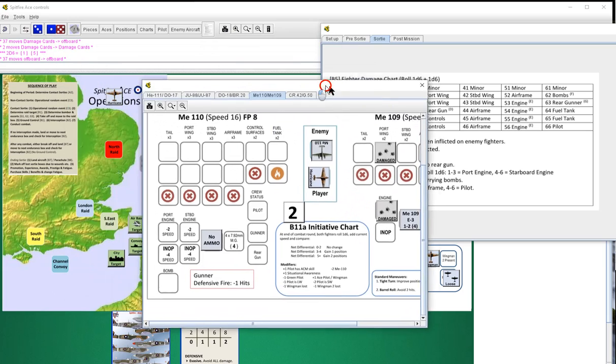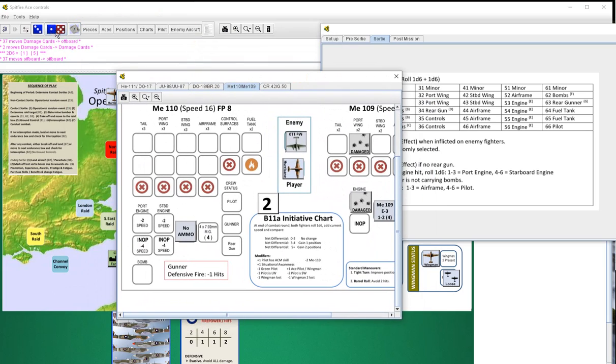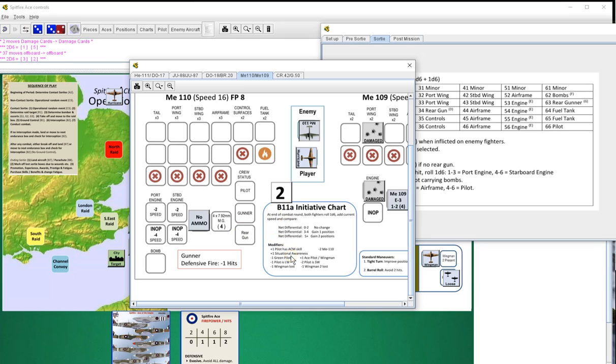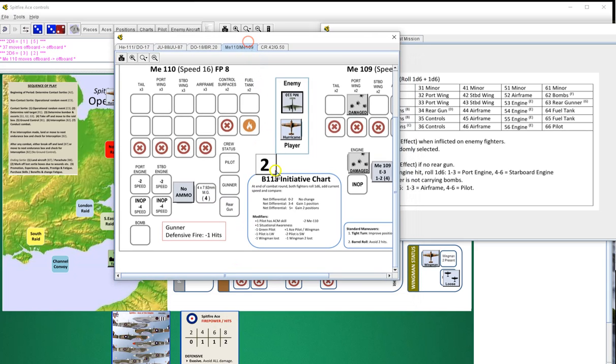We go into initiative. He's not escorted so we don't have to roll dog fight. Ours is the blue dot, his is the red. We have three and a two, we both have speed of 16 so we're up by one. He is an Me 110 so we're up by three, and we're an ace so we're up by four. A four-point difference will give us a game position - we're both going to be firing away at each other.